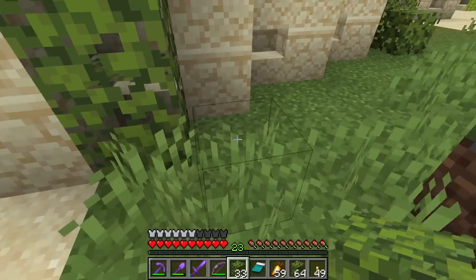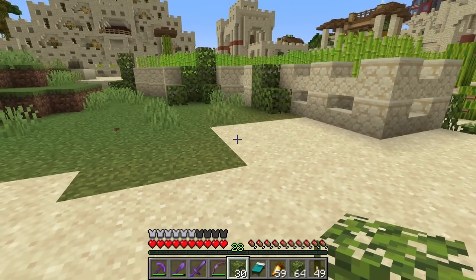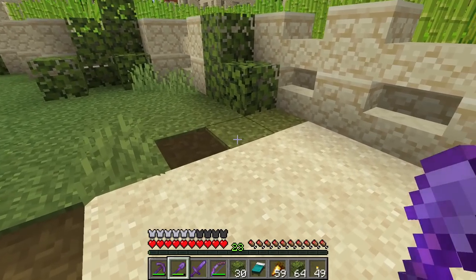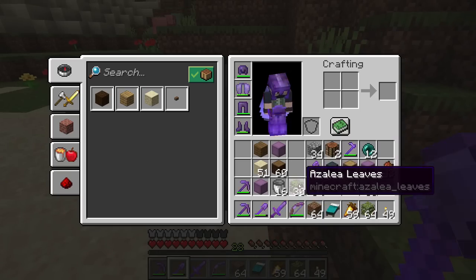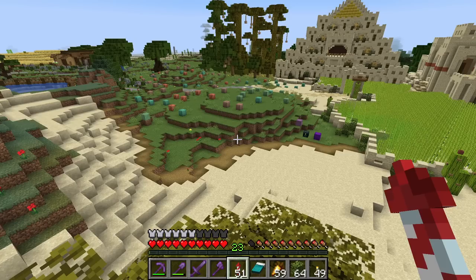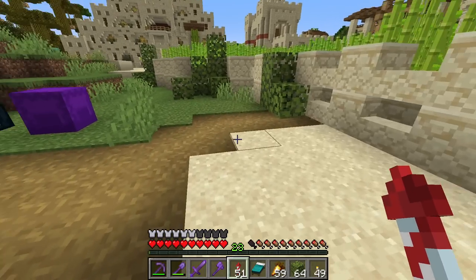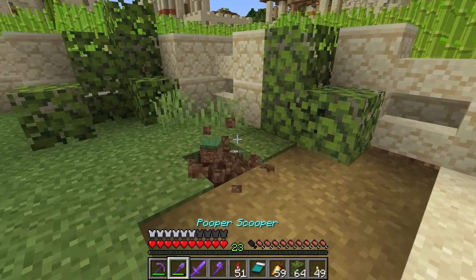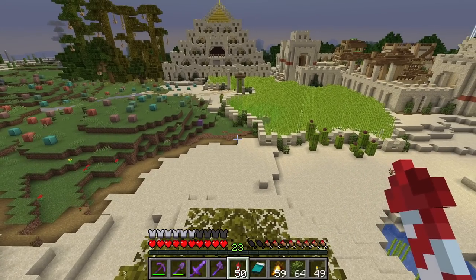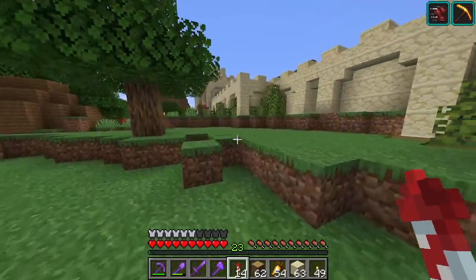Path blocks are the way to go — still not a perfect match but better. Anywhere we have birch leaves we'll replace them with azalea bushes. I was also curious about the transition from grass to sand — just path blocks or mix in some dirt? I experimented a little. A bit too yellow. Maybe add coarse dirt along with the path blocks? I did a little sample with coarse dirt — I definitely don't like the coarse dirt.